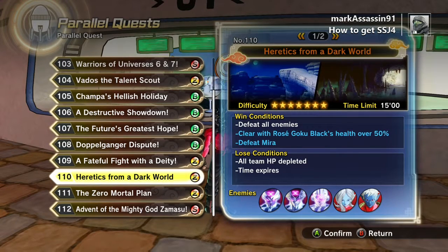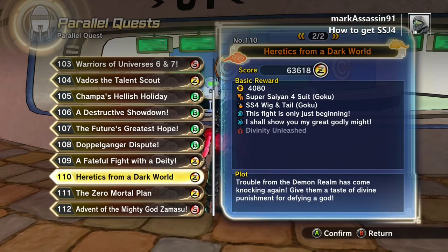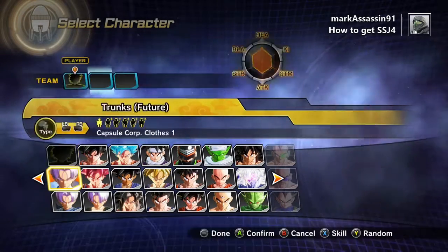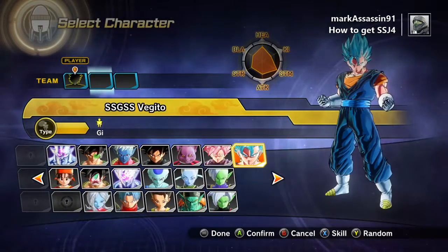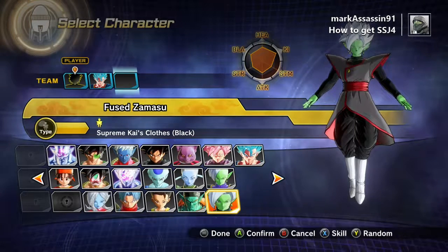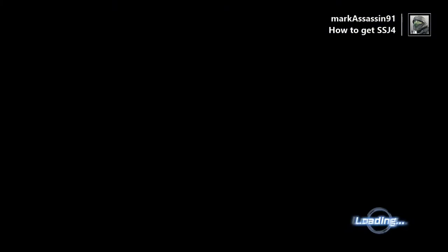The mission we're doing is called Heretics from a Dark World. You need to make sure that in order to get the bonus mission, you will need to keep Super Saiyan Goku Black Rose above 50% health. Also in the DLC Pack, we get Super Saiyan Blue Vegeta and Fused Zamasu.